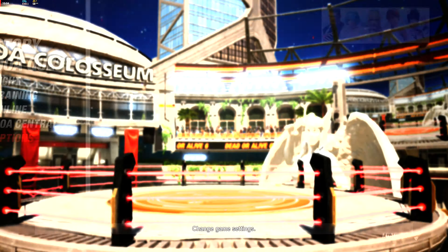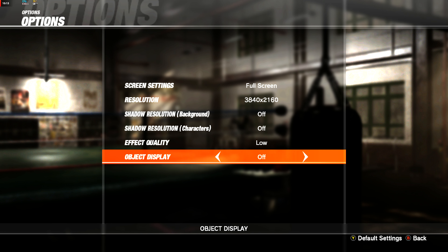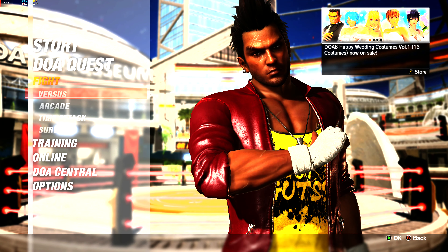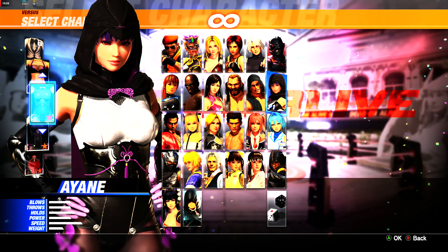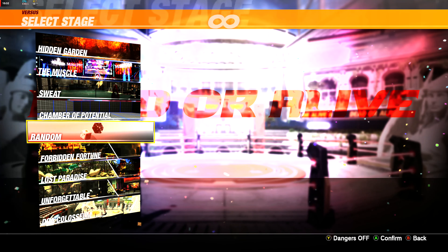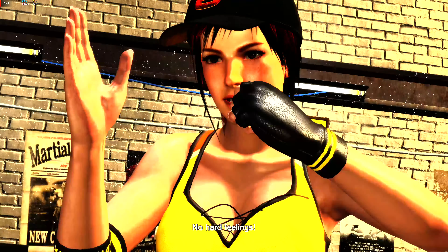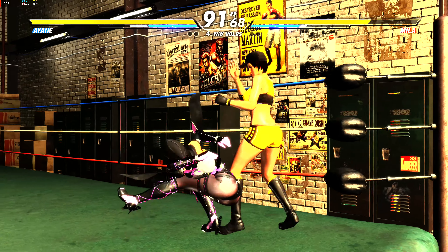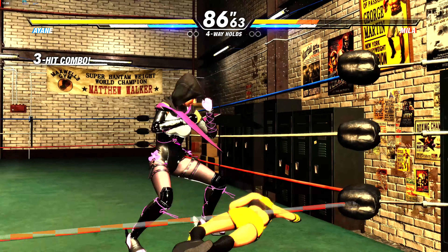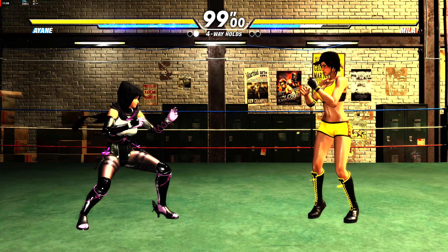Let's go ahead and lower the graphics down to low and see what we get. I'm going to take the shadows off and the background resolution down to nothing — basically turn everything down as low as possible and see if we can hit 60 FPS. One more fight begins at these minimum settings.